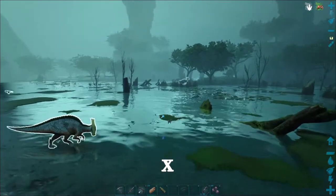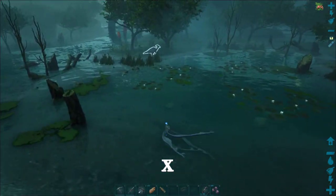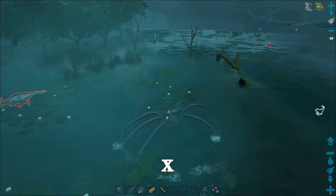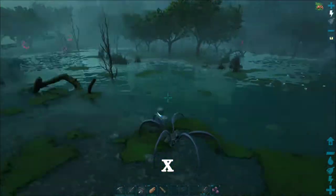When we're on water, you can swim through it like this, or you can push the X button and it will pop up onto the water surface and float along it — kind of like a hockey puck.